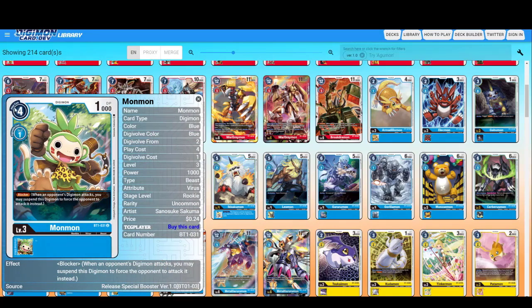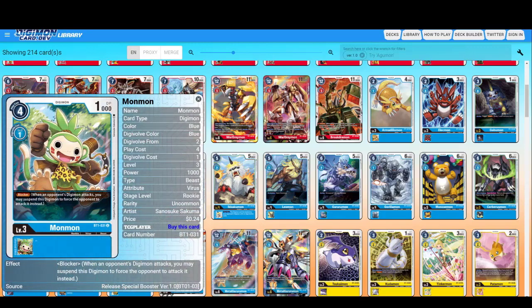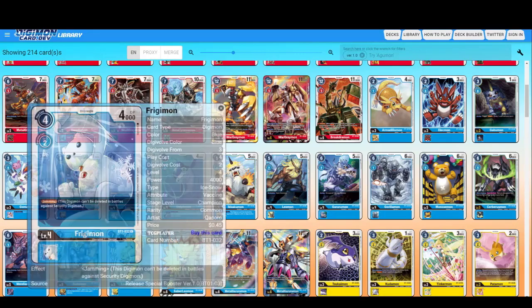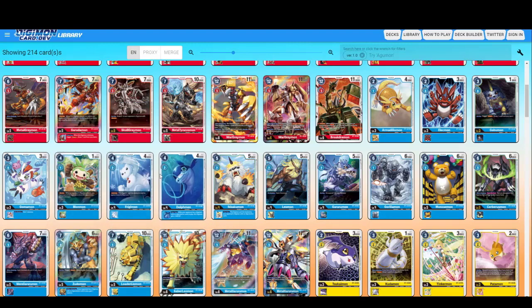This one is a blocker in blue — a rookie that is a blocker. That's good. Next one has Jamming — I've seen play of this guy. He goes early on and you jam your opponent's security cards. Dolphmon — while your opponent has a Digimon with no Digivolution cards in play, this Digimon gets plus 1000. Still not too good.